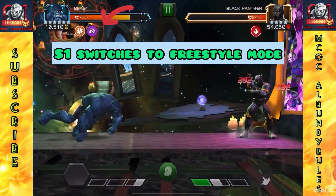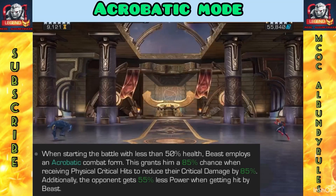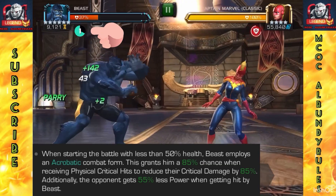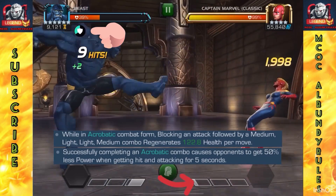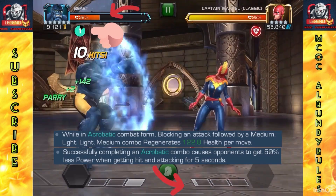So you see the success there. Even if you got two or three hits in, stop while the timer resets. S1, the special one, is going to switch to freestyle mode, so you jump back and forth between these modes if you're using him to his best potential. S1 switches back to acrobatic mode. You will start on acrobatic mode when you're at half health or less — this is what gives you some regeneration. You can see some healing going in when I do the combos.